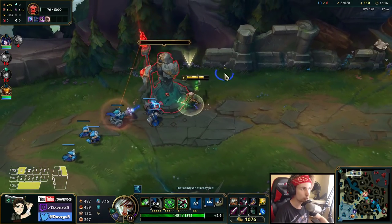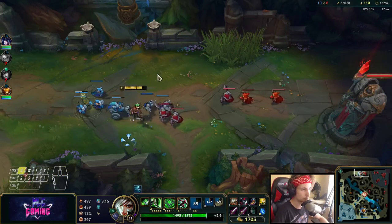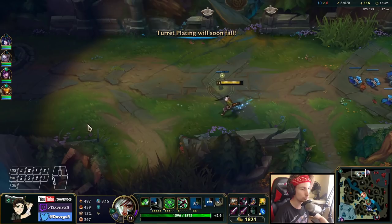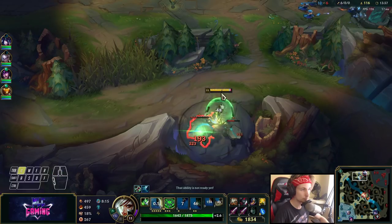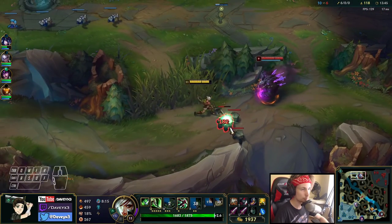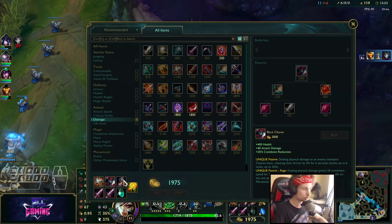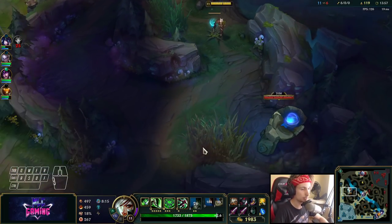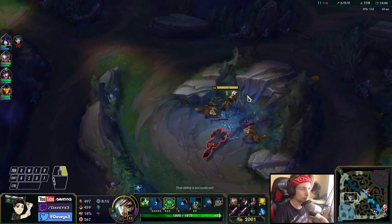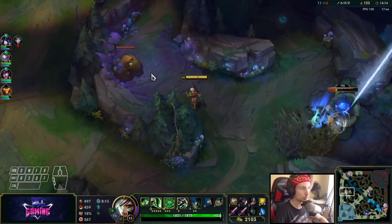Amumu is currently bottom so we don't have to worry about him. We'll take up the next wave and go back to base. We could get the Ghostblade or go for Deathdance since they have a pretty strong team. Ghostblade would be really nice for snowballing, but Deathdance scales very well towards mid-late game. Since they have a tanky team comp with Amumu who is pretty good in team fights, we're going to go for the classic build - Black Cleaver into Deathdance.